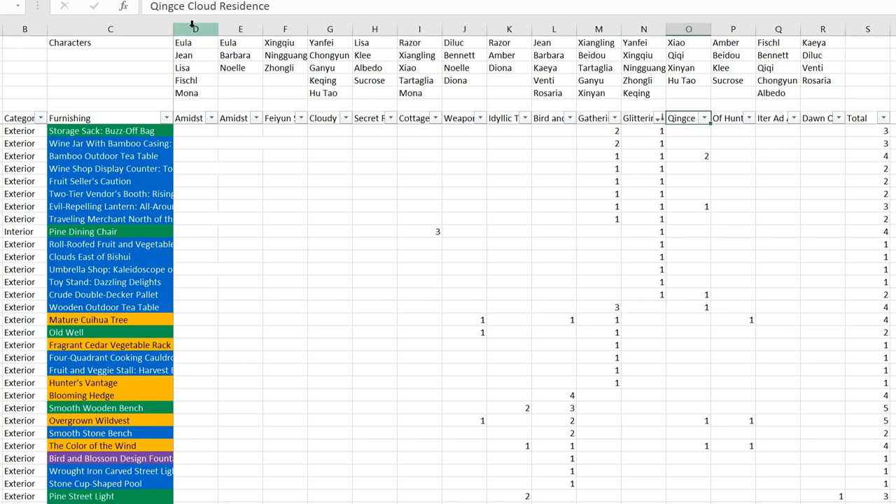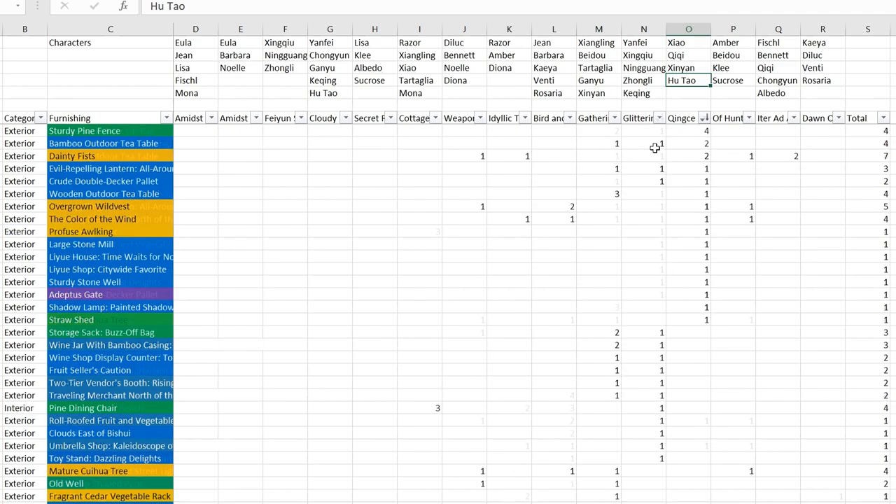Next is Qingce Cloud Residence. This is the one where both Qiqi and Hu Tao can be assigned, though unfortunately you can only assign one character. It would be nice to see them in the same furnishing set. This set has 16 different types of furnishings required. You need 4 sturdy pine fences, 2 outdoor tea tables, and 2 Dinty Feast rock formations - small simple rocks you can buy from the Realm Depot directly.